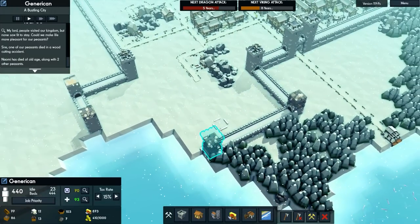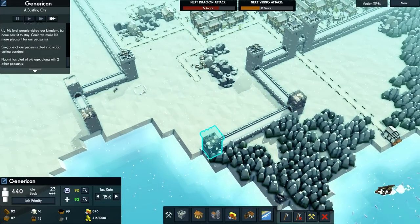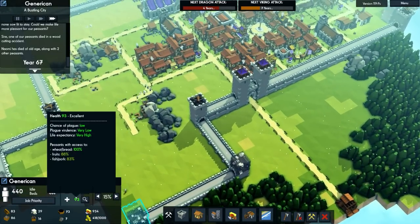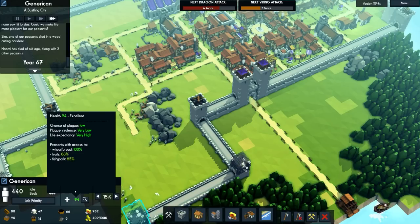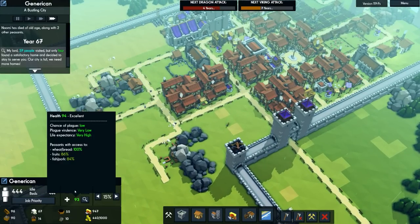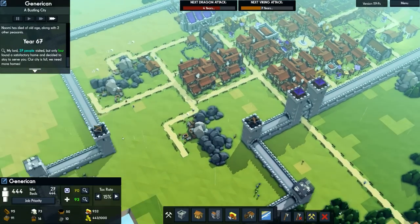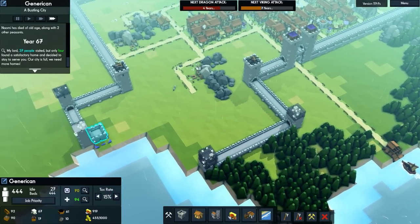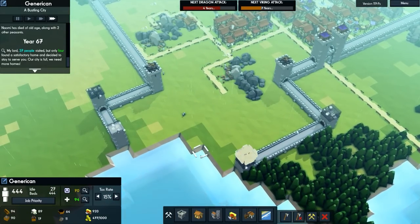We're almost at the top level for that. We have more fish as well, which is good — a nice balanced diet. Wheat and bread 100%, fruits 88%, and fish/pork 85%. The vast majority of people in the city have ready access to fresh fruit, veg, and a varied diet.